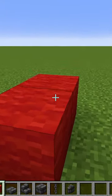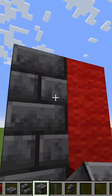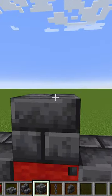We're using red wool — we'll put two for the bottom and two going up. I'm using deepslate. We'll add three going up on the side of the chair, then put one out on each side and two on top.